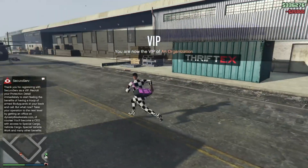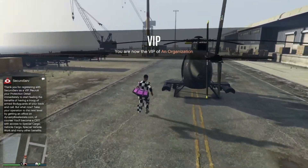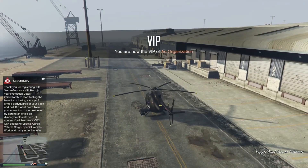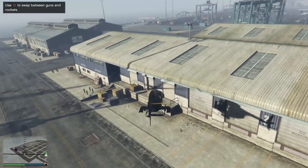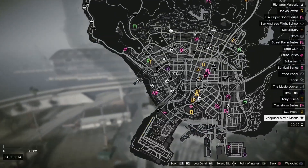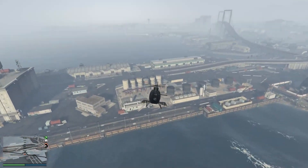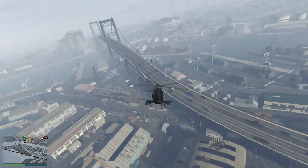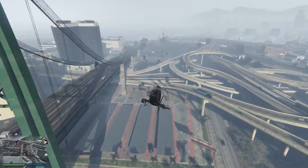Now you're going to have to request any flying vehicle — it could be a Buzzard through your interaction menu. It could be free for you, but for me it ended up costing $25,000. You could also do this with a helicopter at the airport — just find a random helicopter. Basically, what you have to do is make your way to the mask shop. You have to go over there to actually do this, so make your way with the helicopter. Make sure you watch this part really closely.